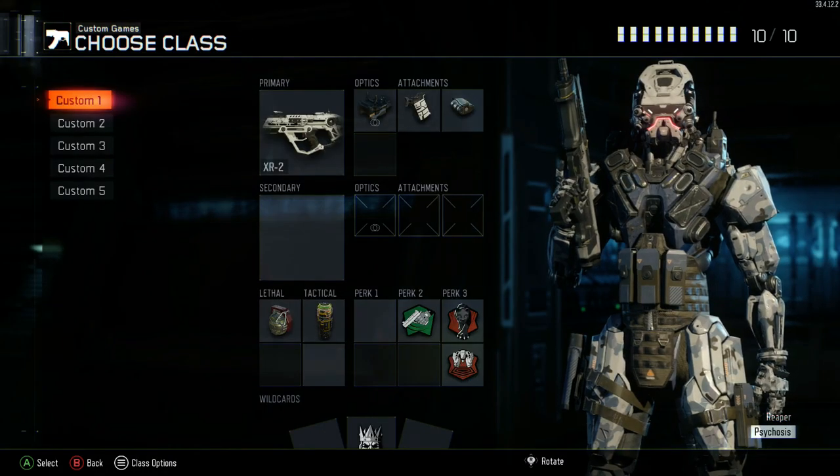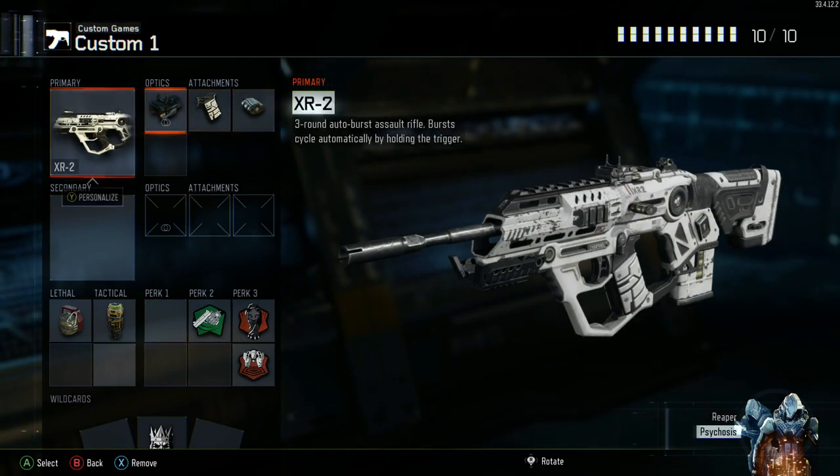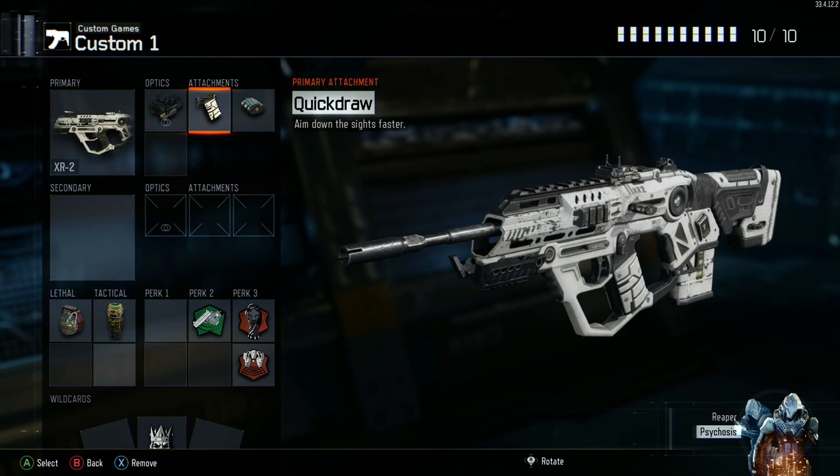Getting right into it, the first class is going to be the XR2 with Elo Sight, Quick Draw, and Rapid Fire. The XR2 is a burst assault rifle — it's basically a better version of the M8 right now because the M8 got nerfed so much from the beta. You'll see people using it a lot. Elo Sight is personal preference, but a lot of people are using it right now — it's like the Reflex Sight but in my opinion a better sight overall. Quick Draw is pretty standard on ARs, and Rapid Fire unfortunately is what we're using right now because it's not banned yet. You'll want Rapid Fire on every single weapon. You don't need anything else on this weapon really — you could put on Stock but it's not necessary.